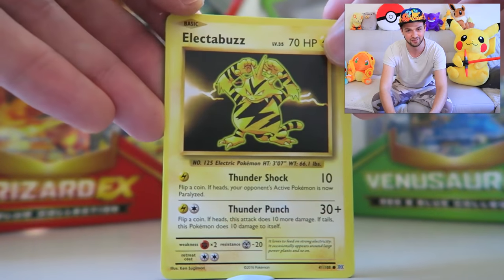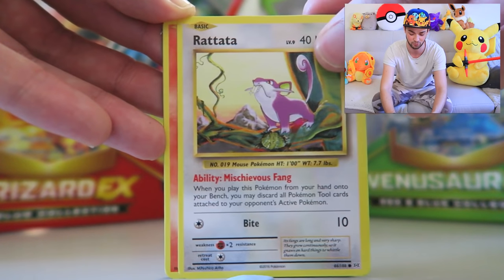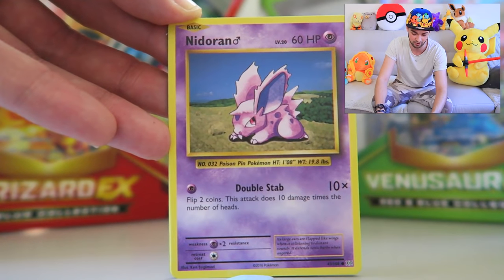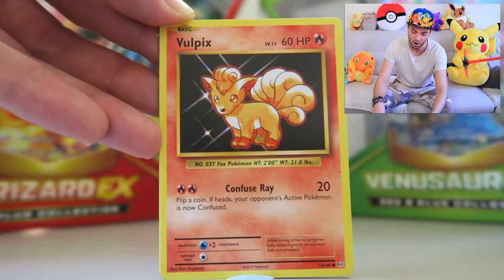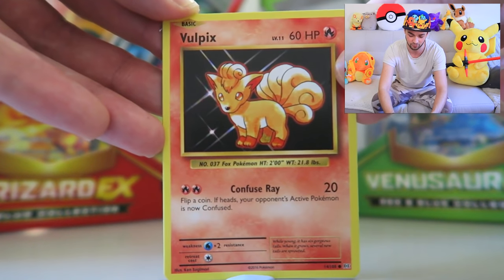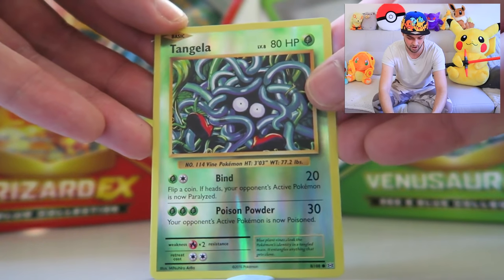Just as Magmar gets some limelight, Electabuzz wants it as well — a little bit less HP than Magmar, but still looking fantastic. Then Growlithe — he knows I like him so he's come back again, but we've already got him. Nidoran male! We've now got two out of three evolutions, which is fantastic. Vulpix — you just can't get better than those original cards. Vulpix with that awesome outer red glow, same as Growlithe. I really like it.